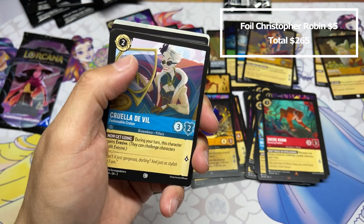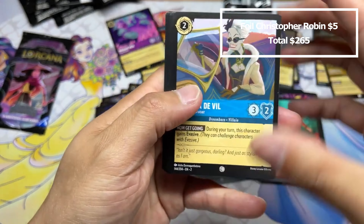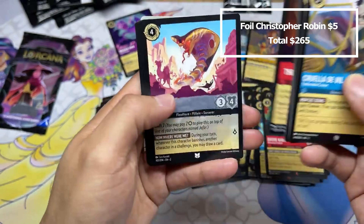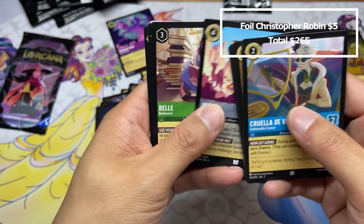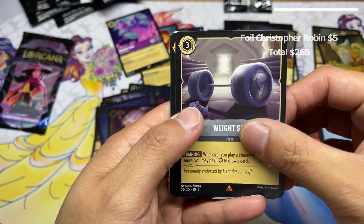Bibbidi-Bobbidi-Boo, another Marisa's Workshop, and a foil Go the Distance. This is not looking good here. Let's hopefully pick up the legend count in this last third.